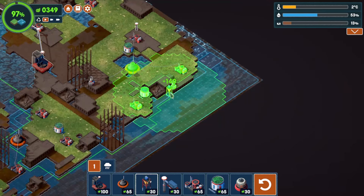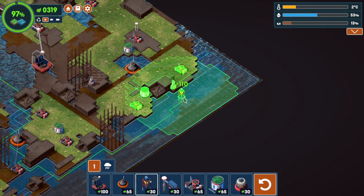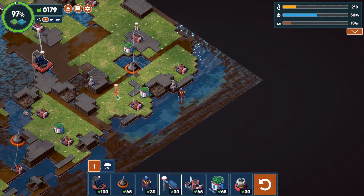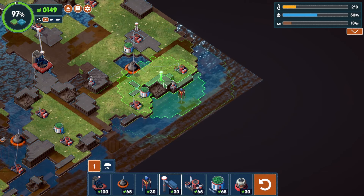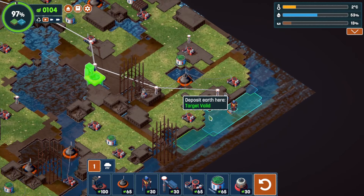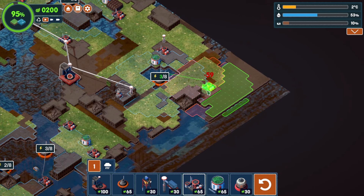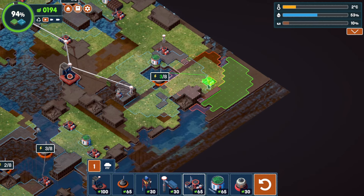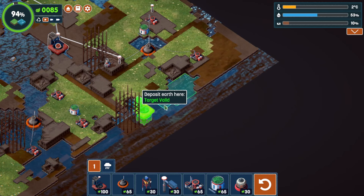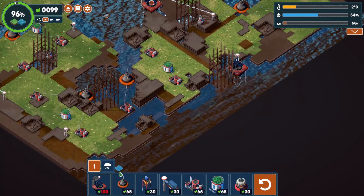If I recycle some of these resources I could get some money back. Let's recycle these - I don't think I need those anymore. That way I can get a new monorail out here and get some more scrubbers going. I want to get a new landmass out here with a new scrubber. I need another dredger - let's get that there. Not much of a landmass but we'll try it. This isn't good - we're running out of money.